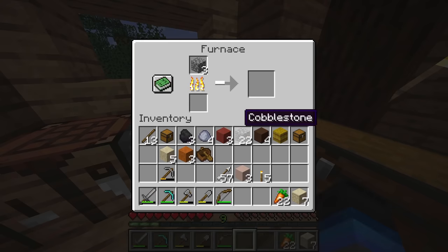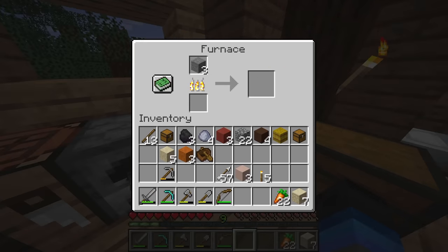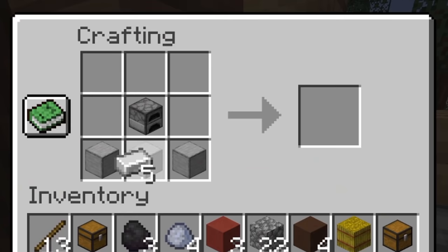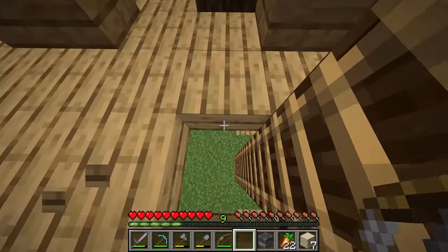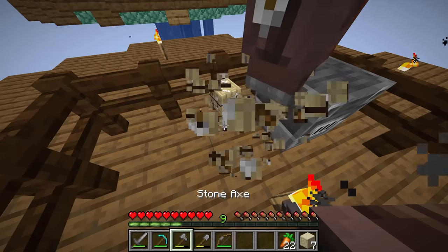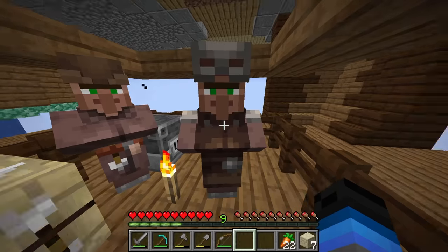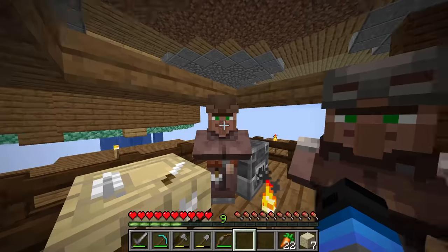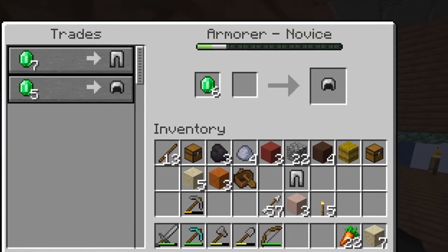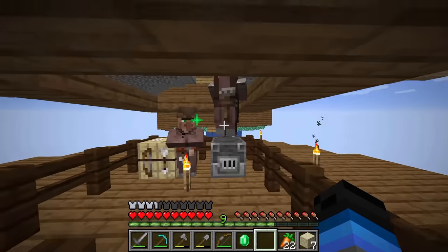I need the blast furnace block that takes five iron to make, but we do have enough iron. Now we've got the blast furnace — perfect. Now we've got the armorer and our Fletcher. I might go get some iron armor right now — buy some pants, buy a helmet. Better than nothing, that's for sure.